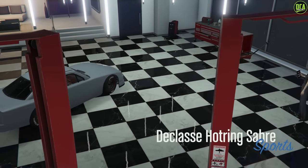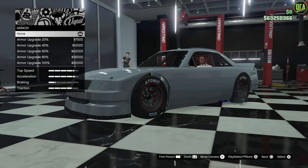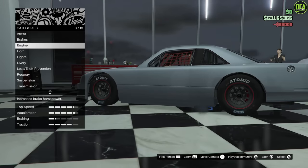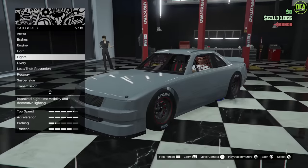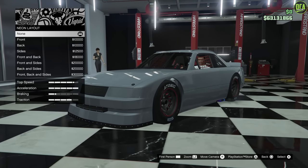Alright, Chick Hicks, let's do it. As usual for all these builds, I always do full armor and performance mods. So armor, brakes, engine. Obviously this car didn't have headlights — it was a race car, so skip that. You can't even put headlights anyway, but you can put neon for some reason, which you definitely don't want to do.